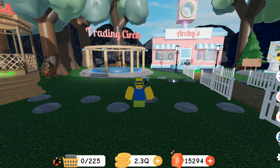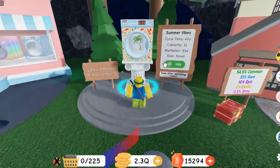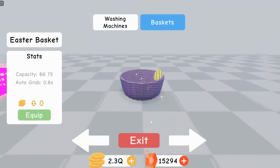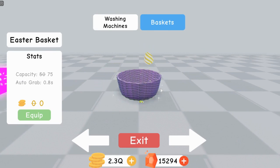Before we continue, if you want some limited time washing machines or this Easter basket, you can only have one of these in your inventory, so if you already have one, someone else can't trade you another. I bought one from someone for gems and then completed the Easter event and unlocked another one, so now I have two.